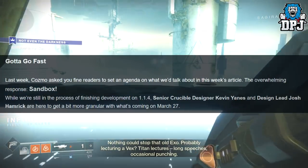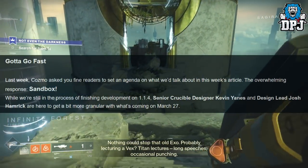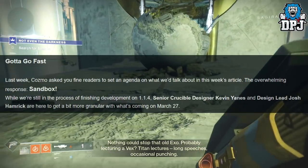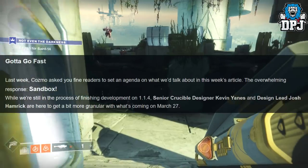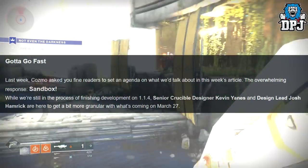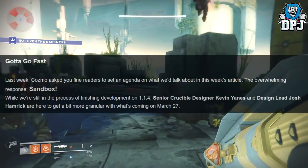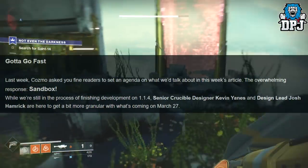Speaking of the 1.1.4 update — last week Cosmo asked readers to set an agenda for the week's article, and the overwhelming response was sandbox. While still in the process of finishing development on 1.1.4, senior Crucible designer Kevin Yaines and design lead Josh Hamrick are here to get more granular on what's coming on March 27th.